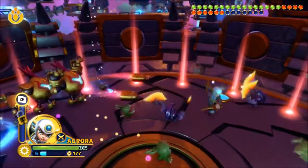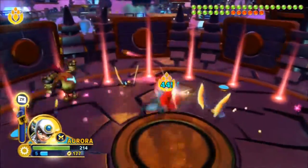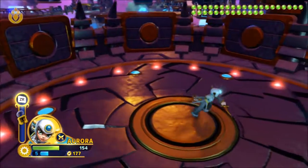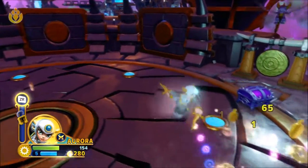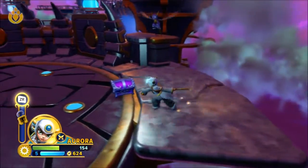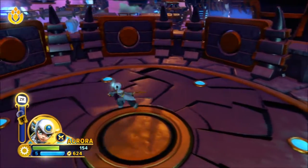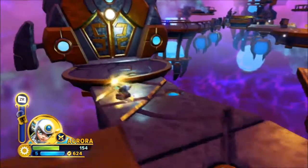The battle gong does give you an Imaginite chest, a lot of experience, and a heck of a lot of gold as well. That was easy — a bunch of gold, a bunch of experience. And we get ourselves an Imaginite chest here. We get new legs — Woodsy Legs — and then we come over here to the first room.